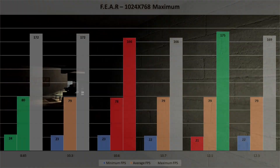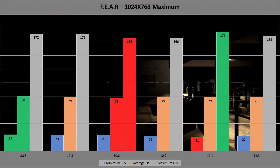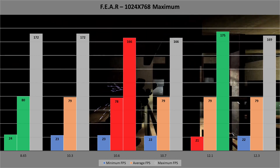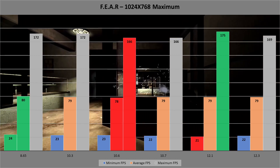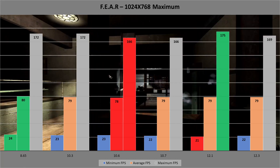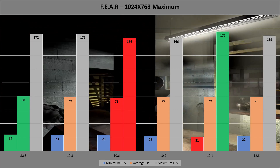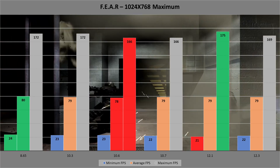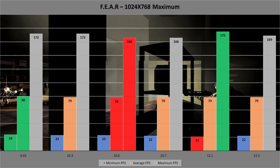FEAR is a bit of a pain. I set it to 1080 each time, but as soon as I apply the maximum settings it reverts to 1024x768. The results here are kind of all over the place, but at the same time relatively similar. The oldest drivers have the best minimum and average fps performance, but the 12.1s have the highest maximum fps performance. There isn't much in it though, so just really go with any of them.